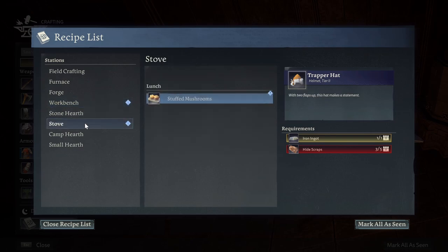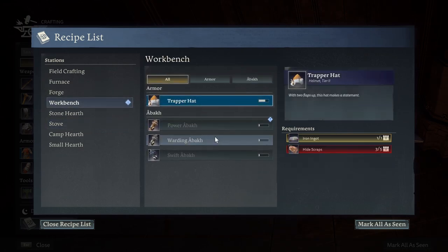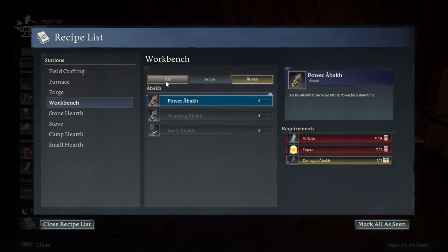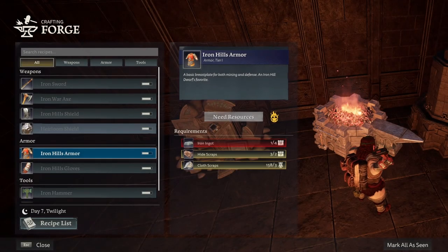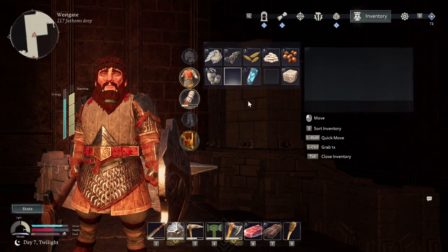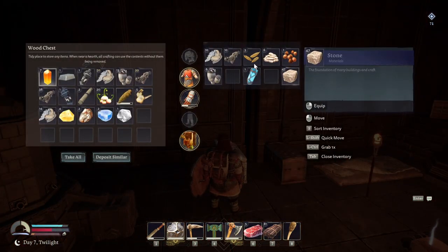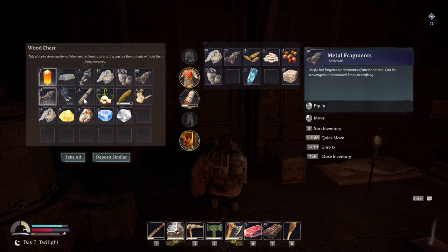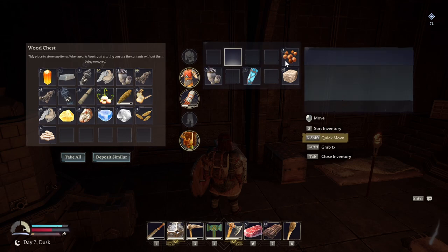I need hides for the helmet. Mushrooms. I got those new, and I've got the helmet new. For the helmet, we need some hide scraps. Next thing is the helmet. Let's see if we have any hide scraps in here anywhere. Let's see if we have any more iron, close scraps, lots of seeds and stuff.